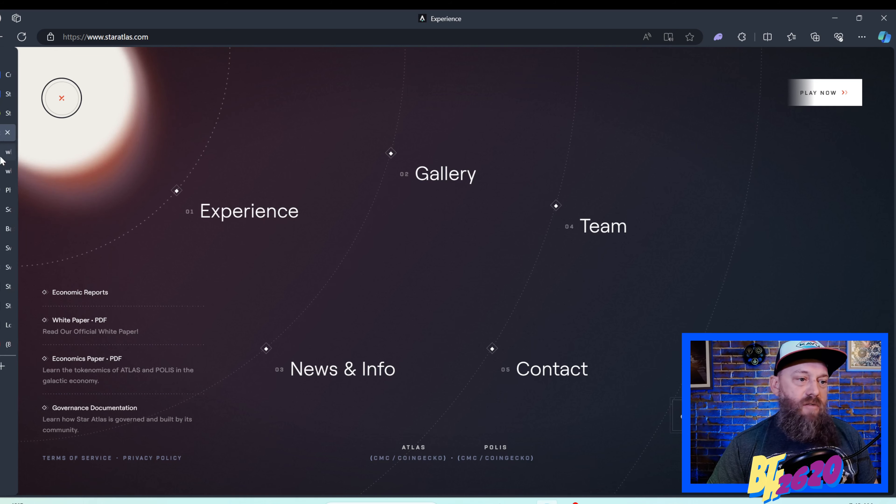Now let's get into actually purchasing some Atlas tokens. You have two options: you can download one of the Solana wallets I'm about to talk about — I'm going to cover three different Solana wallets, which is probably the easiest way to swap for Atlas tokens. Or you could use a preferred wallet you already own and link it to one of the decentralized exchanges. Let's first talk about the three Solana-based wallets. The first one is the Phantom wallet — it's probably the most popular of all the Solana-based wallets and the one I personally use to hold all my Star Atlas assets.